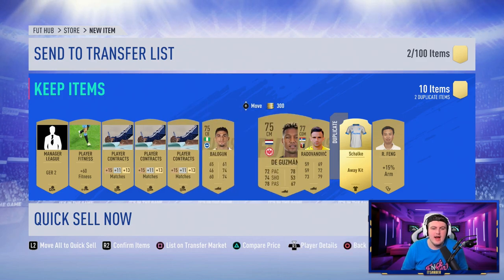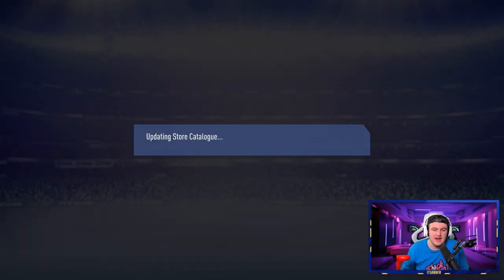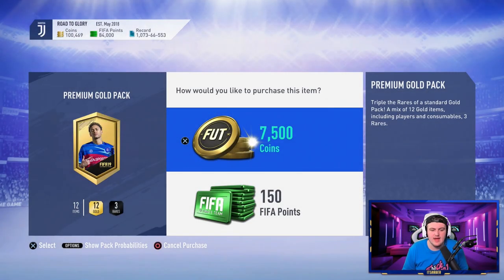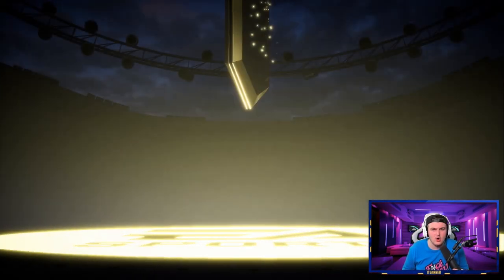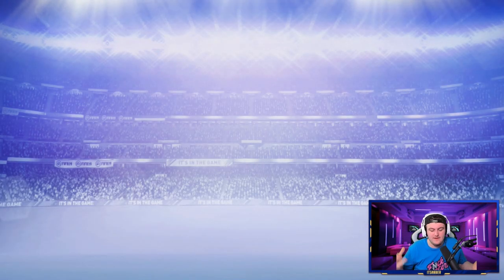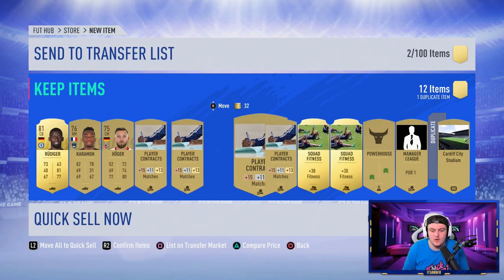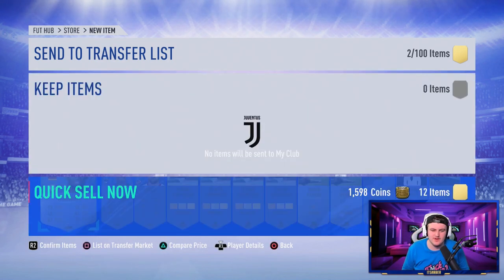That 205k figure accounts for discarding players, saving some contracts, and selling the rare contracts. Of course you also get the odd coin bonus here and there — typically maybe once every five or six packs you get like 1,000 coins. We're not putting that down as a hard integer, but we'll factor it in since sometimes you also get two squad fitnesses in a pack, so let's say one every four or five packs you get a roughly 1,000 coin bonus.